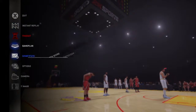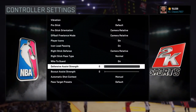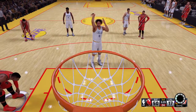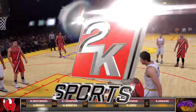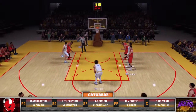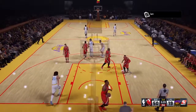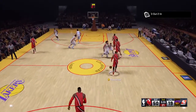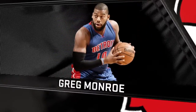I usually have my defensive AI assist set to zero or very low, because the higher it is, the more the AI is going to help you on defense. They'll put you in that defensive stance, and you don't really have to be in that defensive stance as much as you probably think you do.